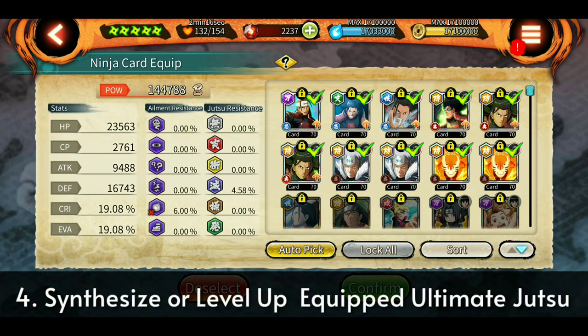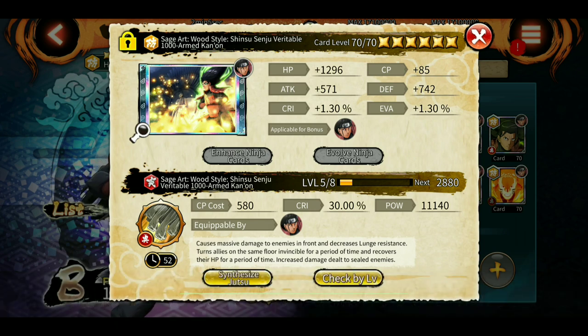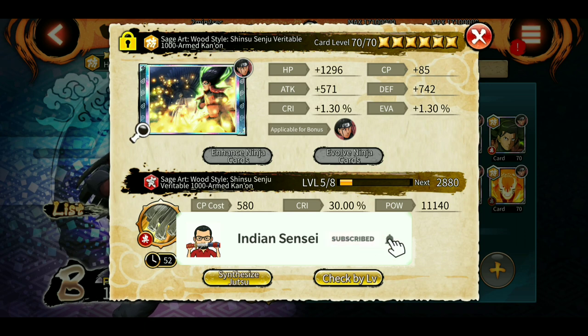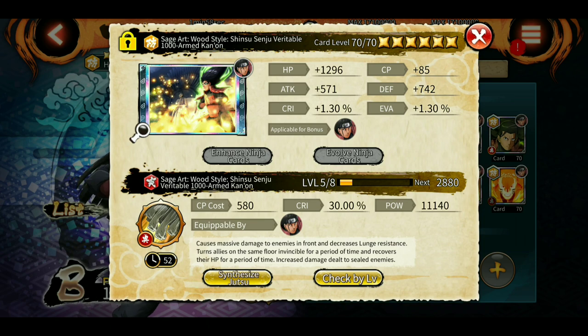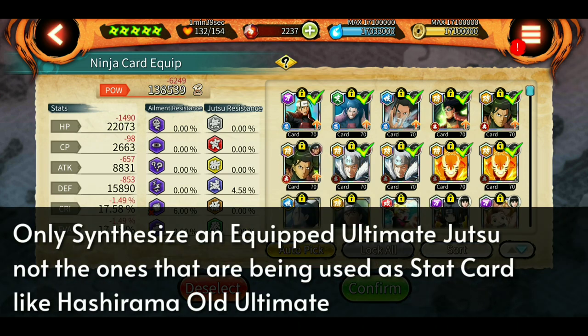The fourth thing is to increase the level of the ultimate if possible. I have this one at level five. You might ask: why synthesize an ultimate instead of using it as a stat card? If you use it as a stat card it gives around 500 more POW, but if you synthesize two copies it goes up to level three, giving 2,000 additional POW. So it is really useful to use old ultimates as stat cards rather than wasting copies on synthesis.